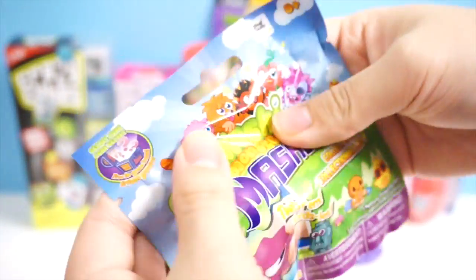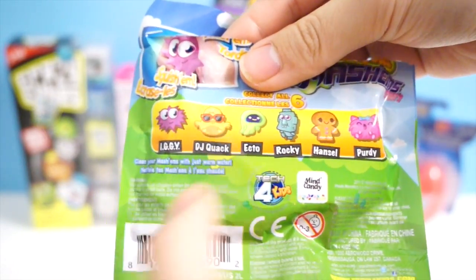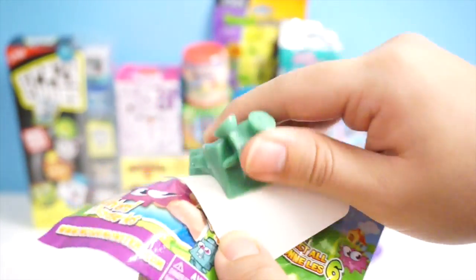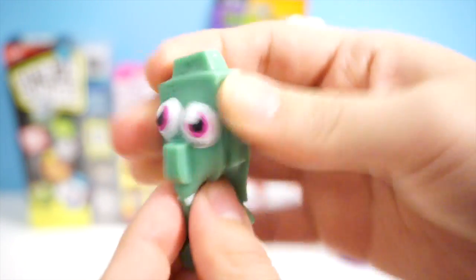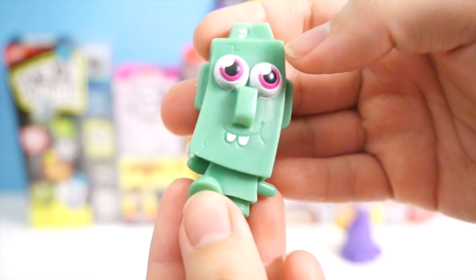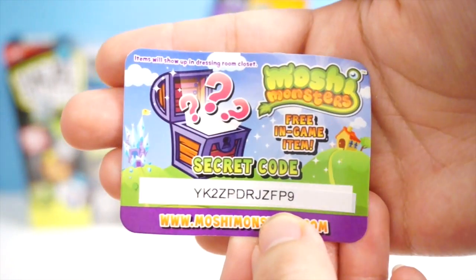For the next one, we're going to open up this Moshi Monsters Mashum. Let's see who I got. Here are the Moshi Monsters you can get — I am missing Purdy and DJ Quack. I got Rocky again. I've been getting so many Rockies lately. Because he's a Moshi Monster Mashum, he is super squishy. My sister really loves squishing Mashums — whenever she comes into my room she's like, 'Do you have any Mashums to squish?' This one also came with a secret code; it only works once, so whoever sees this first, you can take it.